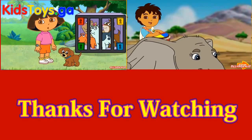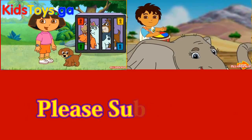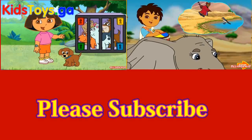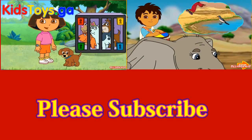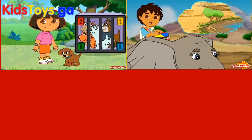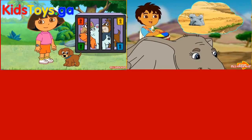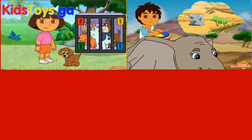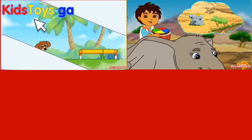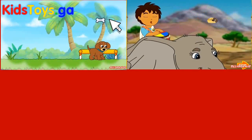Hola! I'm Dora! And this is my puppy Ferrito! Ferrito's puppy friends are locked in a cage! It's up to Ferrito to rescue them by finding keys! Las llaves! Help Ferrito find four keys to unlock the cage and set the puppies free! Move the mouse to make Ferrito follow it! Click the left button!